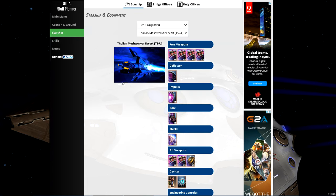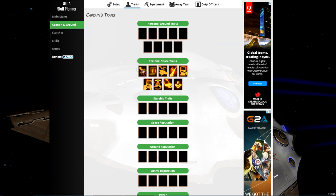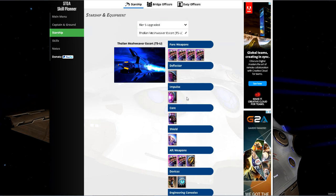That pretty much covers the basics of a starter build. The traits are standard traits that are free or very cheap off the exchange. Only two traits in this build come from the exchange — Secret Command Codes and Automated Rerouting — roughly 100,000 to 300,000 EC. Everything else is from missions or granted straight off the bat. We don't have any starship traits or space reputation passives yet.